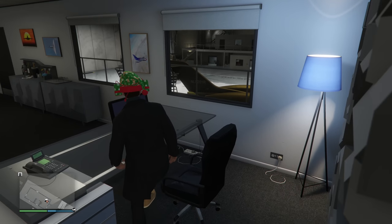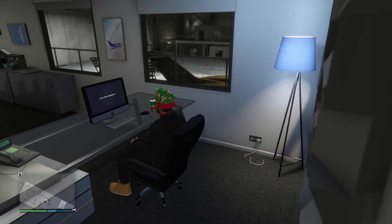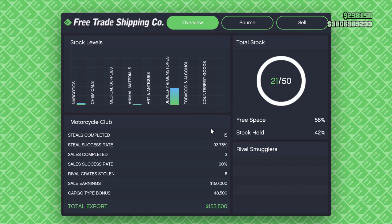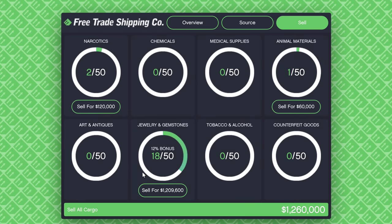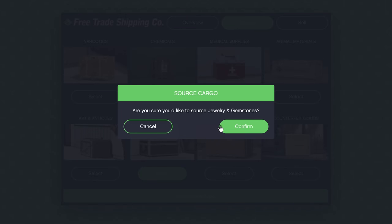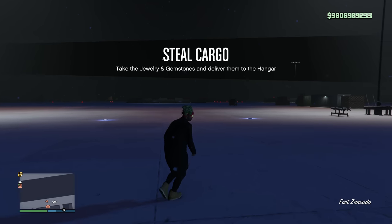As I'm recording this, Air Freight Cargo is paying out double money, so I'm obviously going to mess around with this for a little bit. Always take advantage of any business that is paying out double or triple money. I'm going to go ahead and source some more jewelry and gemstones and then sell it all off for a pretty good amount of money. Normally, I never sell off my Air Freight Cargo unless it's double money or more, because the payouts for this are absolutely dreadful.